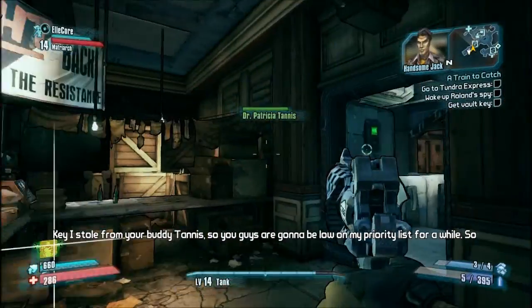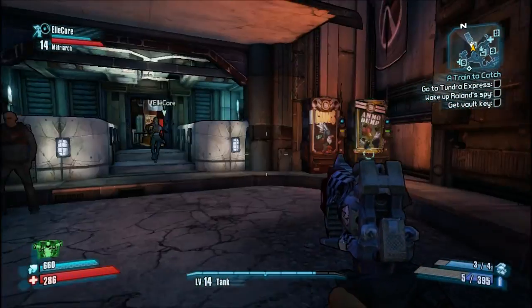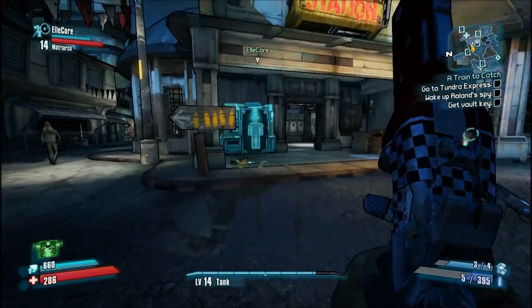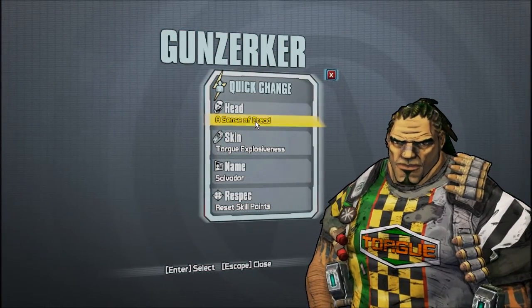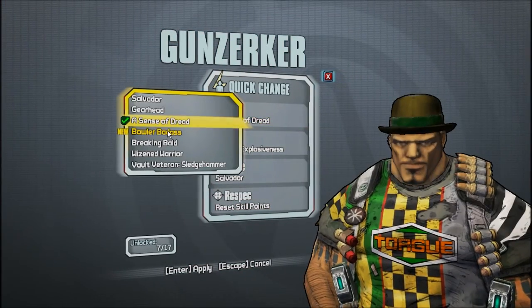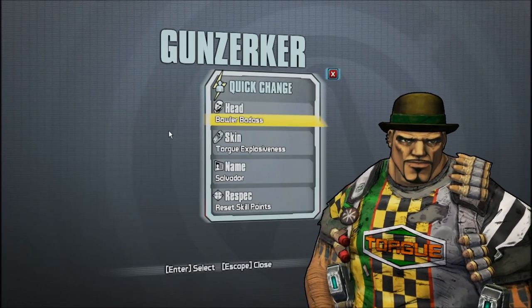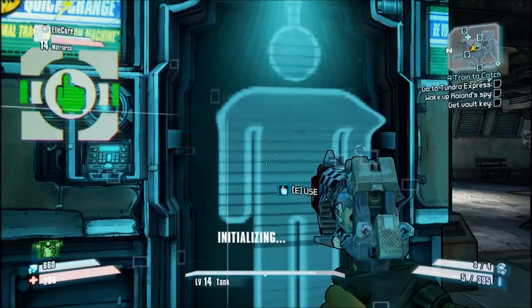Do you get it? Yeah, I got it. Where should we go? Let's go see what those hats are. Let's check it out. I'm gonna watch you — see what you got. Look at this. Oh, it's a hat. Wow, that looks nice.